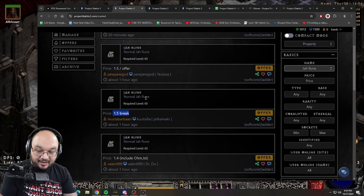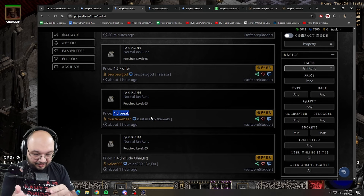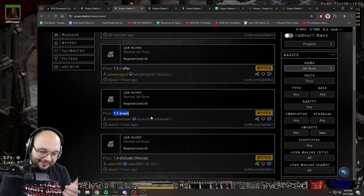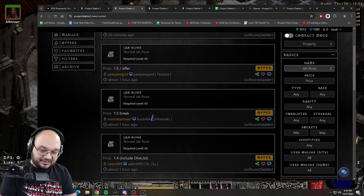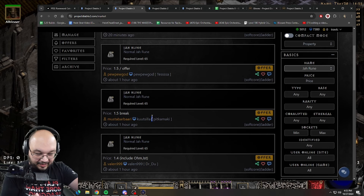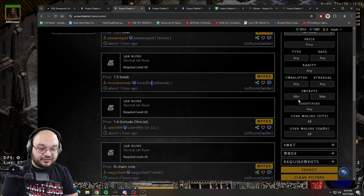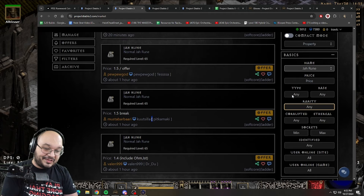If you're looking up runes and a listing says 'break,' what that means is the seller wants 1.5 high runes' worth broken into smaller runes. So you'd look up runes like Vex and Gul, see what they're worth, value them up to that number, and message the seller. A good analogy from Path of Exile: it's like someone having a Divine and wanting to break it for Chaos. You can also search for identified items, sockets, corrupted items, ethereal items, and filter by rarity.